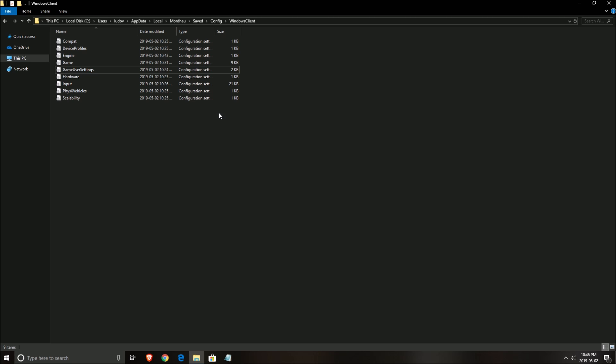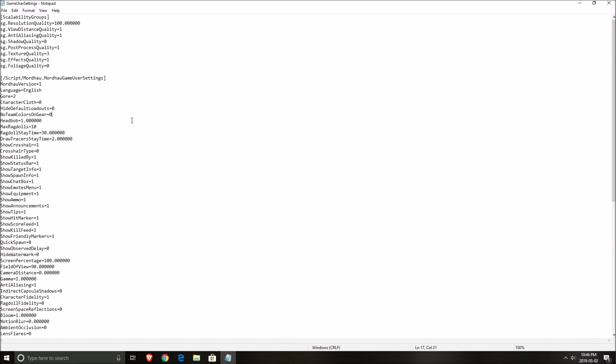Now for the config file — go to C drive, Users, your computer name, AppData, Local, then the game's config folder: Windows Client. Look for the GameUserSettings file, double-click it, and you'll see all the in-game parameters. The setting you need to change is shadow — set this to zero.